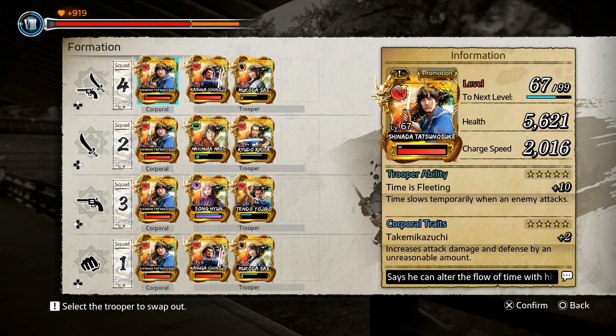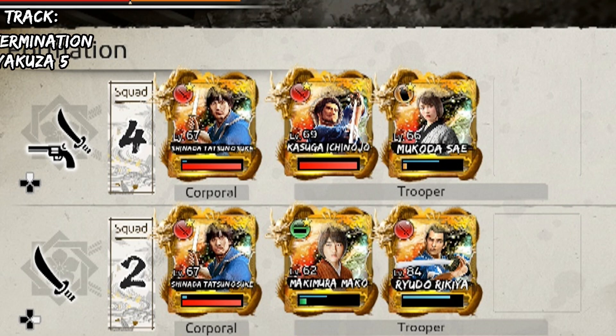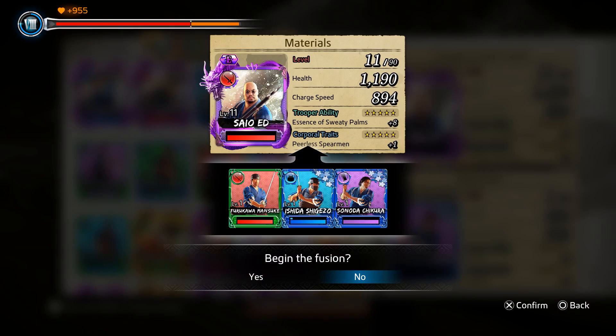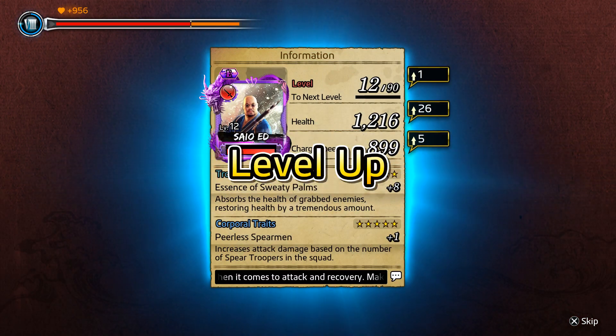First, make sure the card you want to level up is in the formation. You can do that by selecting edit troopers to put on the cards you want to enhance or use. Then you go to fuse troopers, pick the card you want to level up, and then pick the fodder cards you don't want, and then finalize the selection, and they'll be used to level up that card.